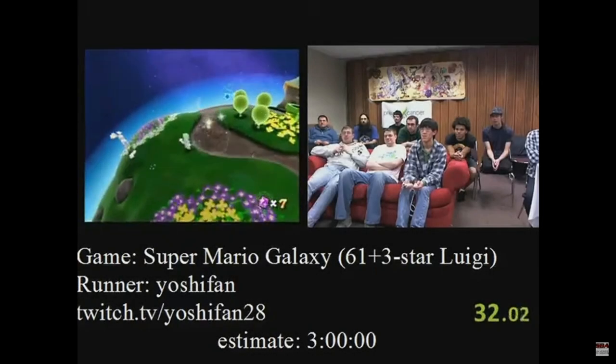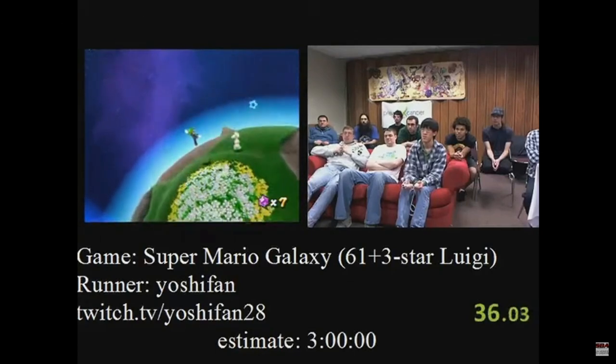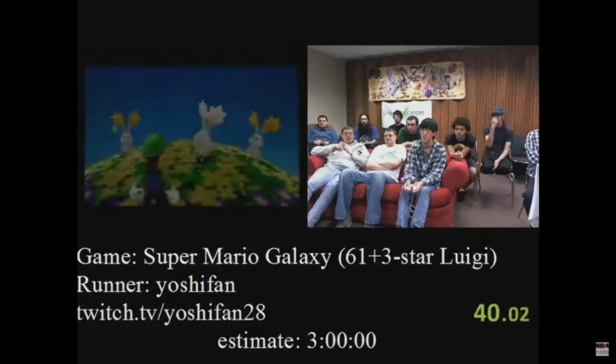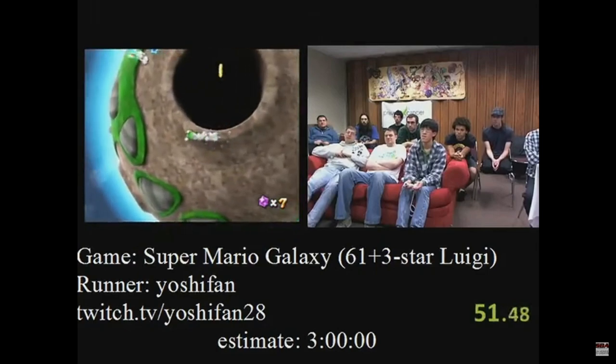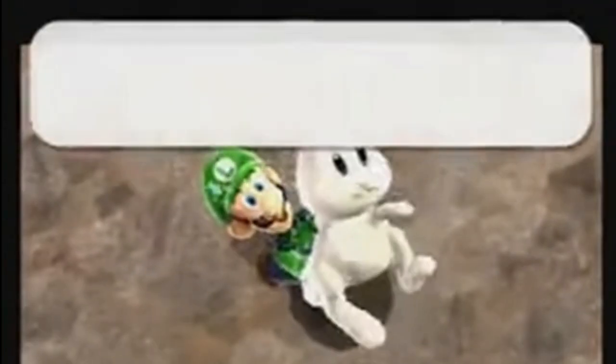Giselle starts off Gateway Galaxy by collecting Power Stars as she follows the Star Bunny. Star Bits are very important in Super Mario Galaxy, even when speedrunning — it is a necessity that you collect as many as you can while simultaneously not going out of your way to collect them and lose time. Giselle ground-pounds into the crater where the first Star Bunny is hiding, which allows her to descend faster and ultimately catch the bunny quicker. To aid in catching the Star Bunny, she shoots the Star Bits she collected at it, which slows it down.